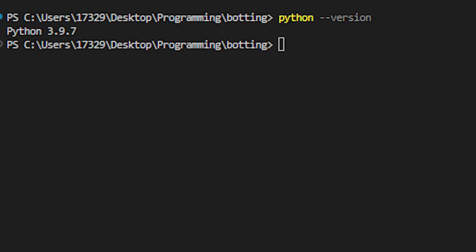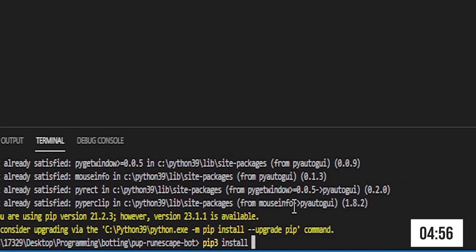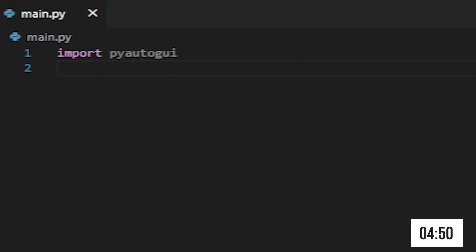So now let's start coding. You'll need to have Python 3 and the pip package manager already installed. Once you have those installed, use pip to install PyAutoGUI, Pillow, and OpenCV.